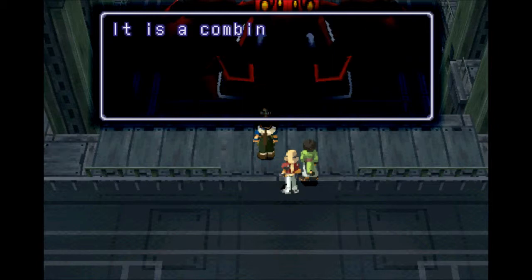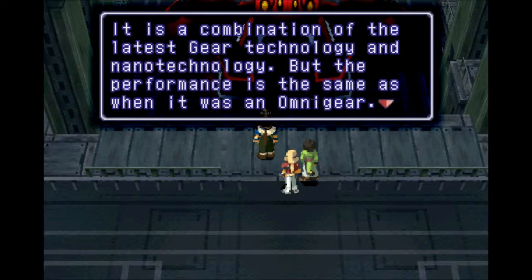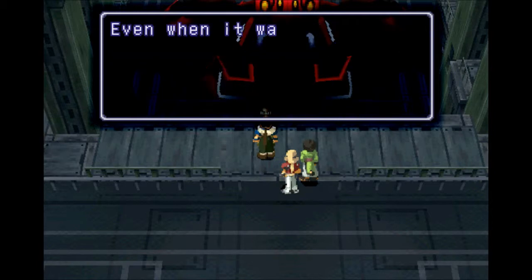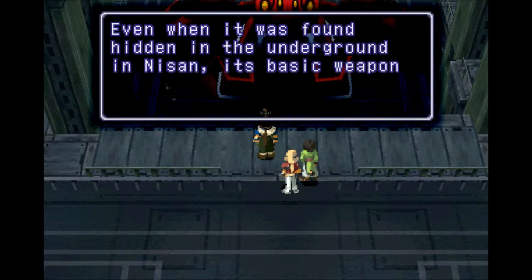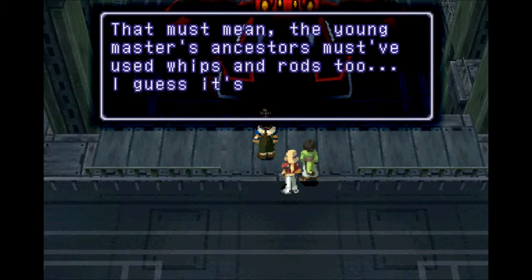The data obtained from Xenogears is a combination of the latest gear tech. This is all new - or old stuff. Even though it was found hidden in the underground in Nissan, its basic weapon equipment was the whip. That must mean the Young Master's ancestors must have used whips and rods too. I guess it's in the blood.